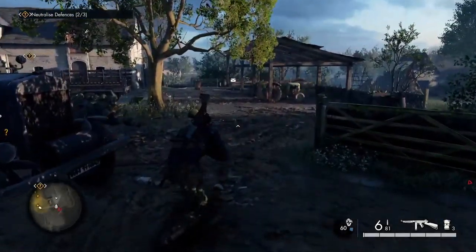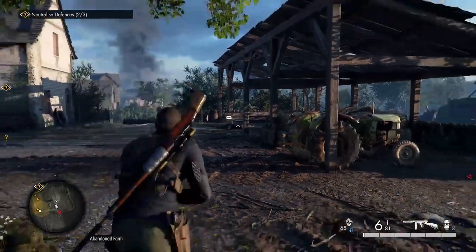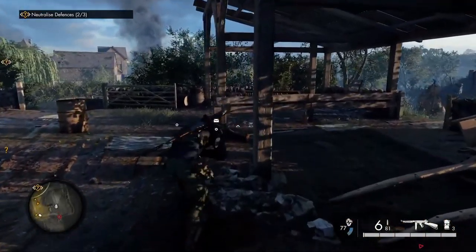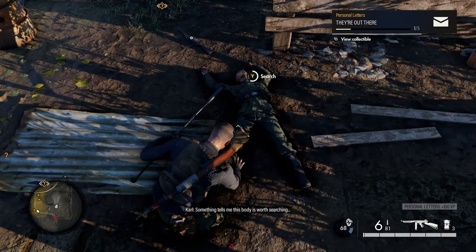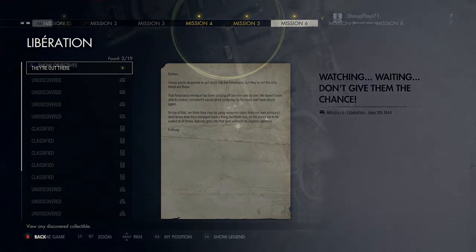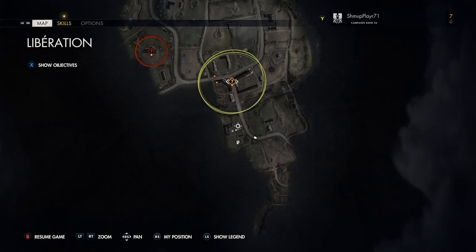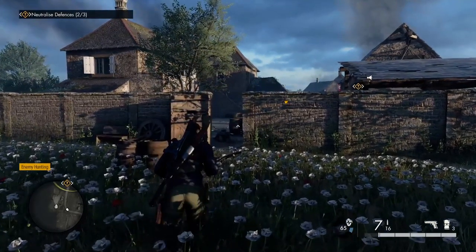On the map, just down the hill there's a little barn area with a tractor roaming around. There'll be a guard — an officer — and he'll be carrying a personal letter, so make sure you get him. He always stays around that little barn area, so don't forget to check him.